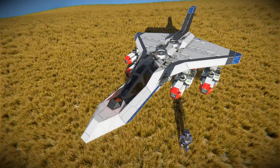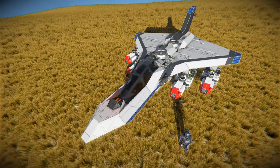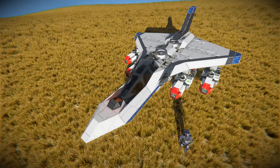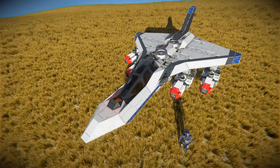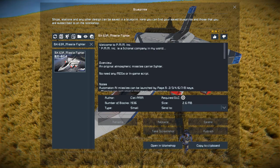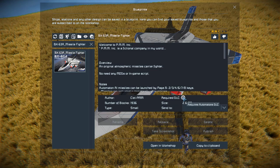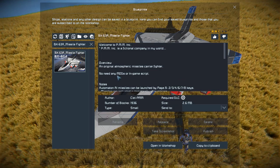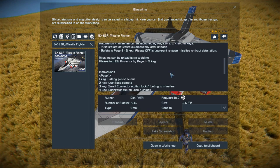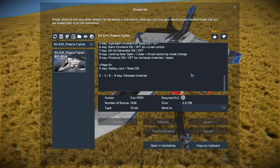This thing is primarily powered by atmospheric thrusters. We do have a couple of hydrogen thrusters at the back to give it a little speed boost in case we need it. We also have a unique landing gear system we'll see a bit later on. We're going to press F10, find it in the spawn menu, and go from there. It uses 1,936 small blocks using the Automatons DLC packs, no scripts, no mods — it is purely vanilla. There's information about its controls, and you need to go to page number 9 to actually use the missiles.